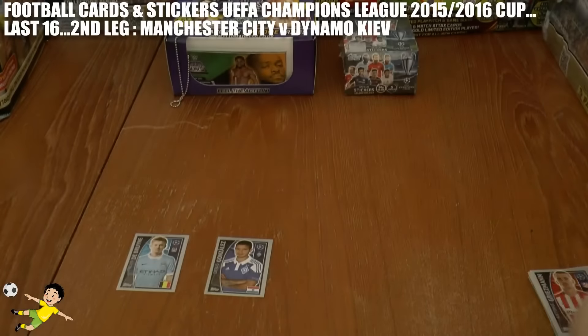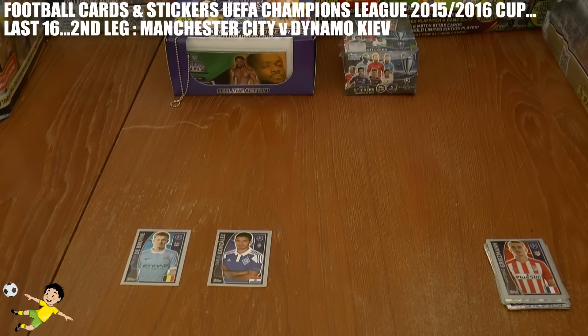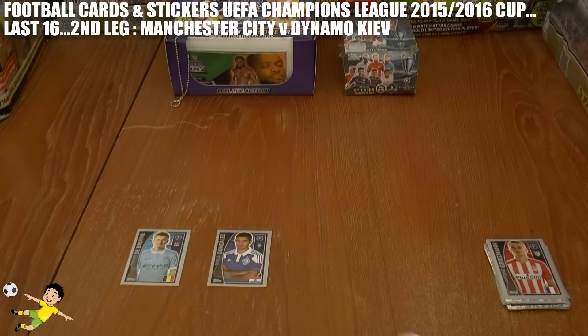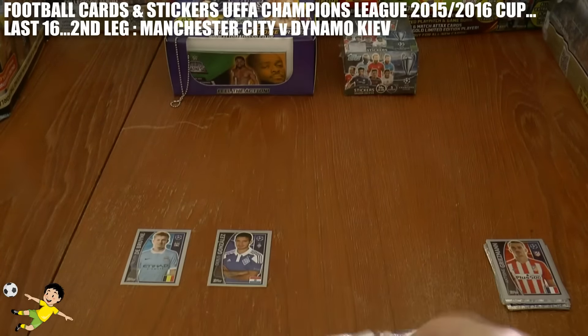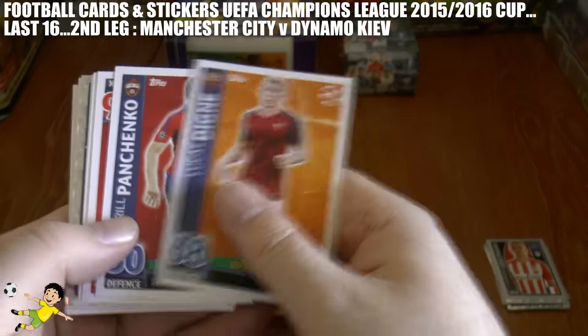There isn't a late winner, so we head into extra time. After normal time it finishes Manchester City one, Dynamo Kyiv one — two-all on aggregate. We're now going to open Match Attax Champions League cards at random, and any card pulled from either Dynamo Kyiv or Manchester City first means that team wins on a penalty shootout.